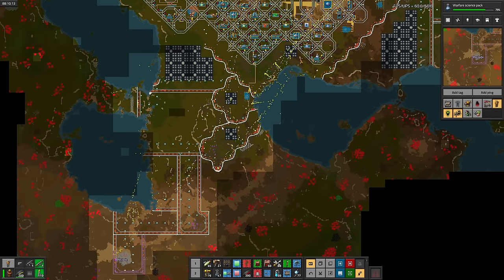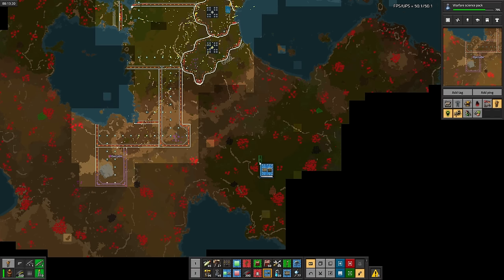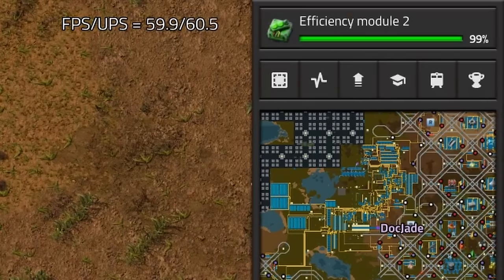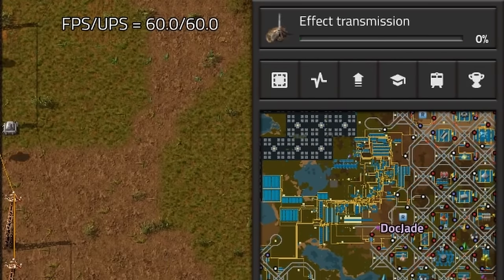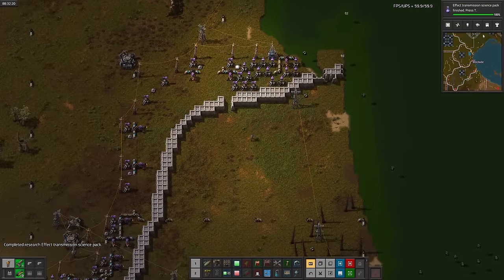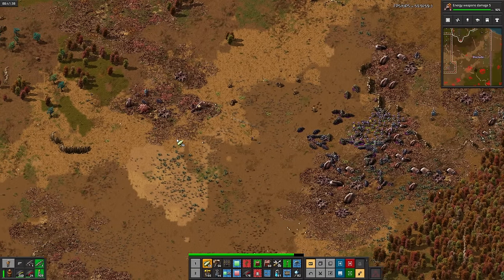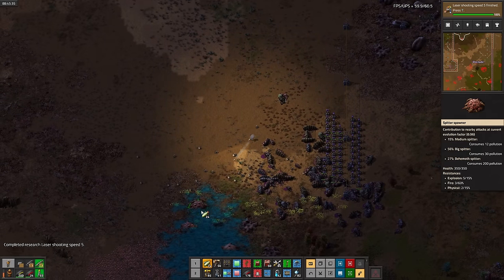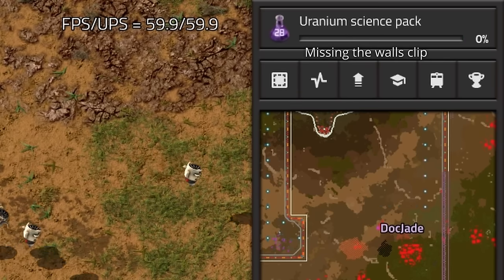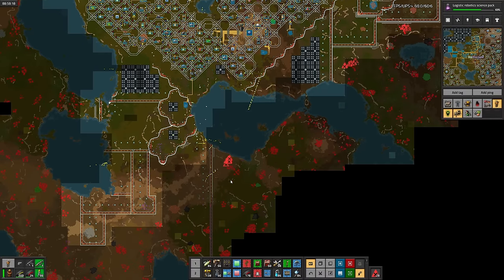It sure does take a long time for the bots to deliver stuff all the way out here. Might as well wall off this entire right side too — the lake is pretty convenient. There's Warfare Science, then Modern Automation Science. Next up is Efficiency Module 2s, then Beacons — we'll need them for Effect Transmission Science Packs, which is queued now. After that finishes, I'll do more laser upgrades. The expansion is slow work, but overall I think it's going pretty well. With the laser upgrades done, I'll queue gates and landmines just to get them out of the way. Then Uranium and Logistic Robot Science Packs. Logistics Robot Science is going to take a while — the robots are taking a direct path into a biter nest again.